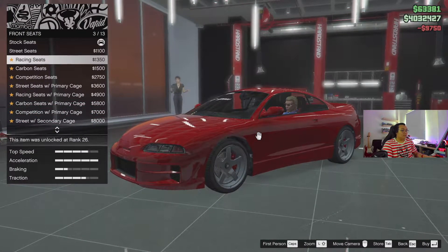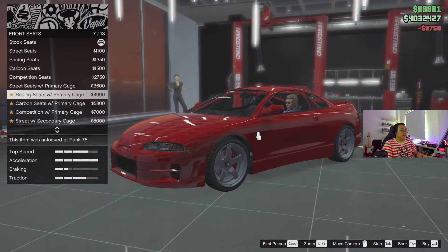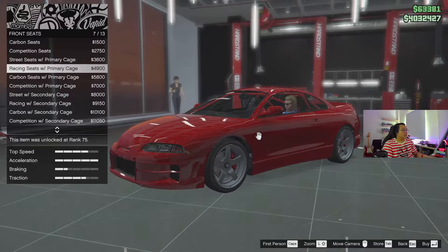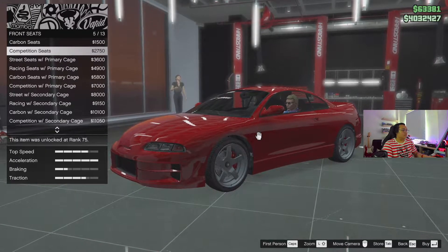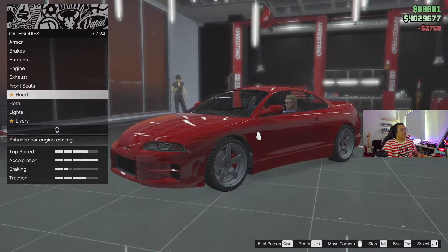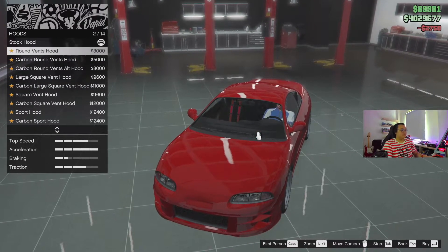Front seats — street. Oh, these are some new stuff. Roll cage — I wouldn't get roll cage. Looks too serious. With the competition seats though, I might get that. Roll cage just looks so much more serious, I don't like it.